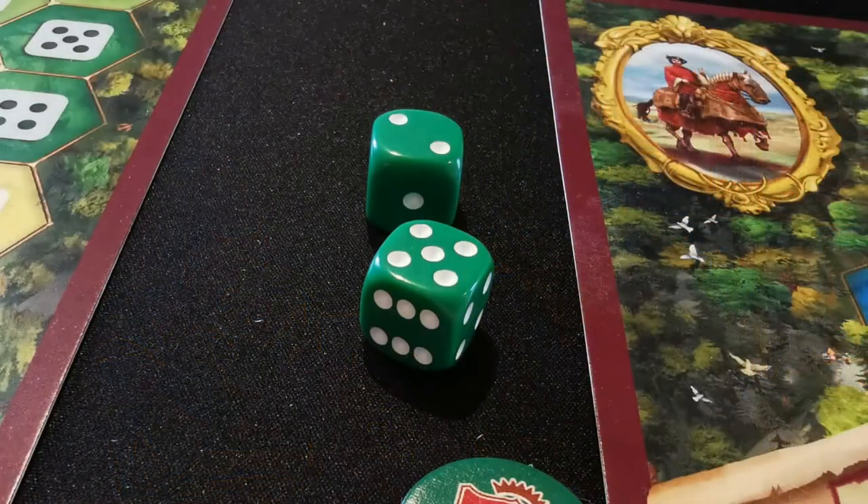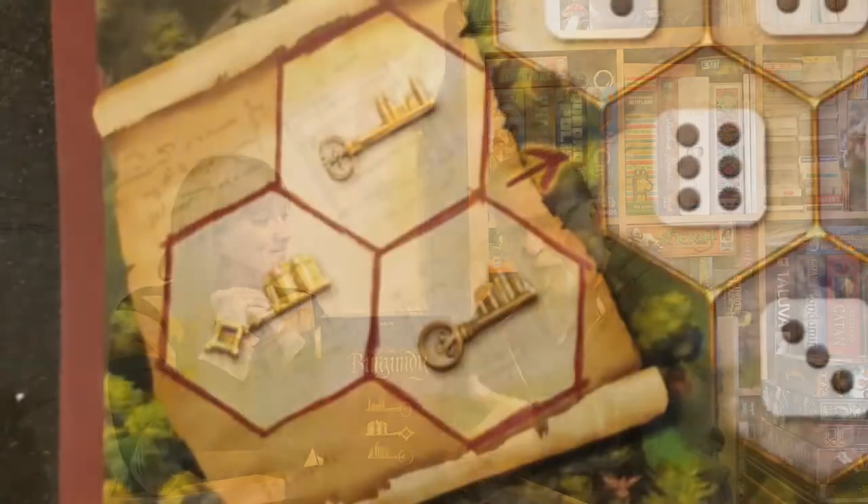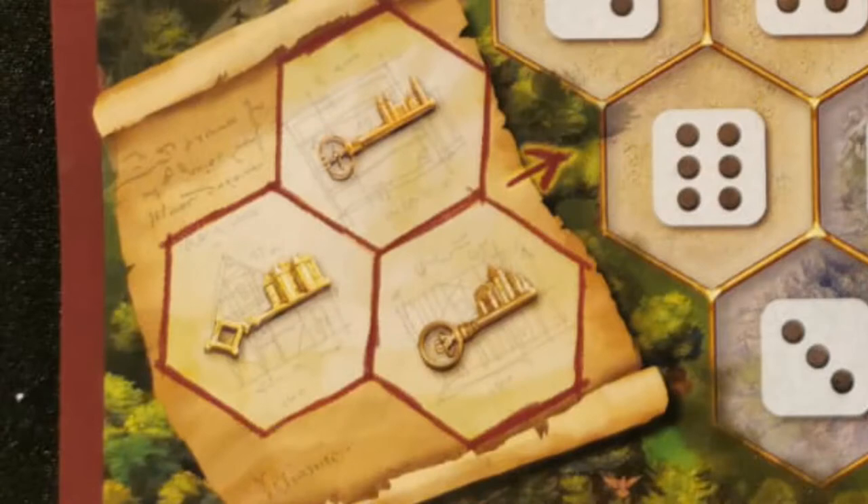Then you've got your two dice. The first player takes their two actions, then the second player takes theirs — you roll your dice at the same time. So say you've got a six and a one; they enable you to do things on the board or in your own area, depending on what you want to do. You could use a six and buy one of the hex tiles from depot number six and put it into your standby area. You could do the same with a one.